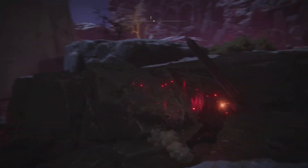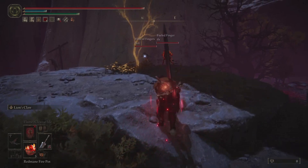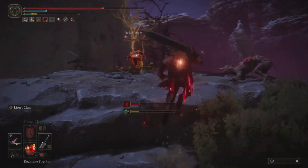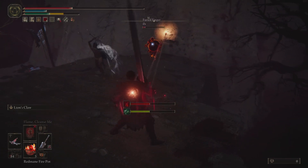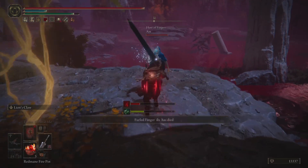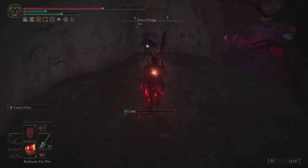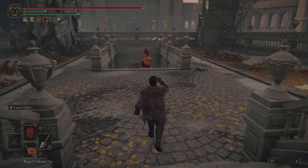Moving on to the next invasion — a 2v1 at the top of some cliffs in the Mogwyn Palace area. We get a little backup: one of the practitioners of the L2 arts hanging out in the back going for a lot of Stormblade. We use some cover from the rocks, and some doggos come into the mix, which are really helpful against this phantom using a build that is very deadly against heavy roll. The worst type of build you can encounter is something that delivers very quick attacks, because you're not going to roll away and it'll poise break you with your 39 poise.